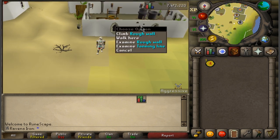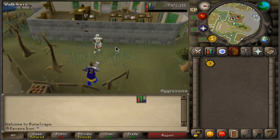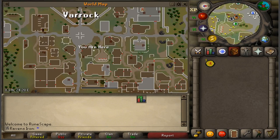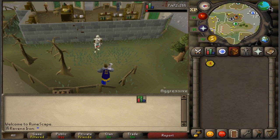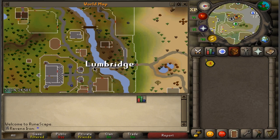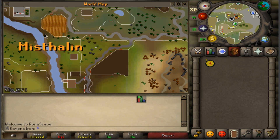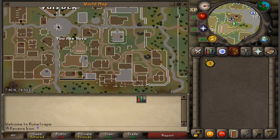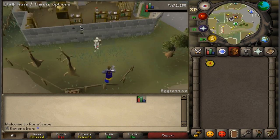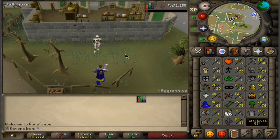Once you're level 30, you change agility course again. From level 30 to 40, you do the Varrock agility course. You can use a teleport, or travel north of Lumbridge — take the bridge, go north, and follow the route to Varrock. The course starts just behind the general store, where you climb up to begin the rooftop. You stay here from level 30 to 40, then change course again.